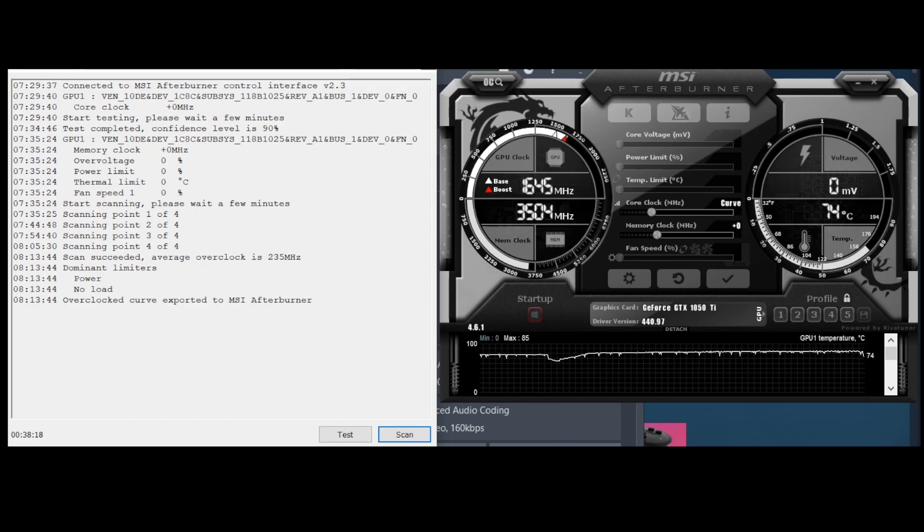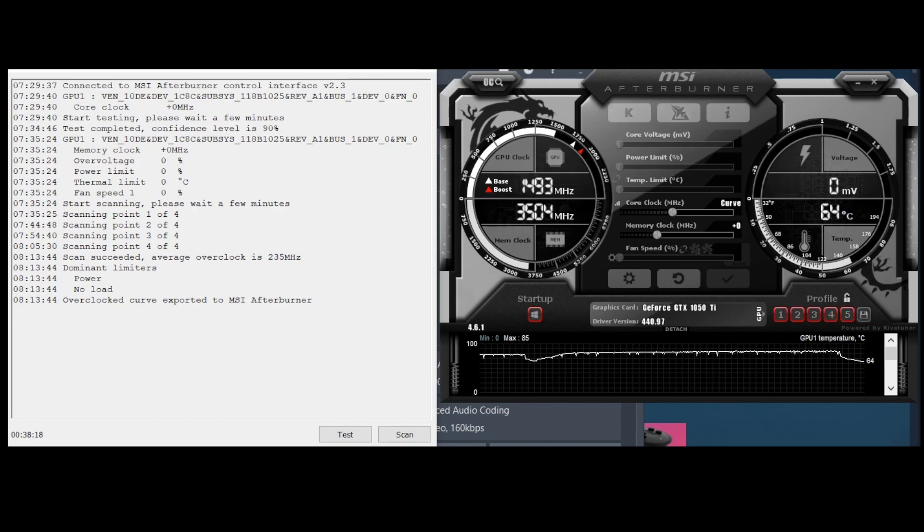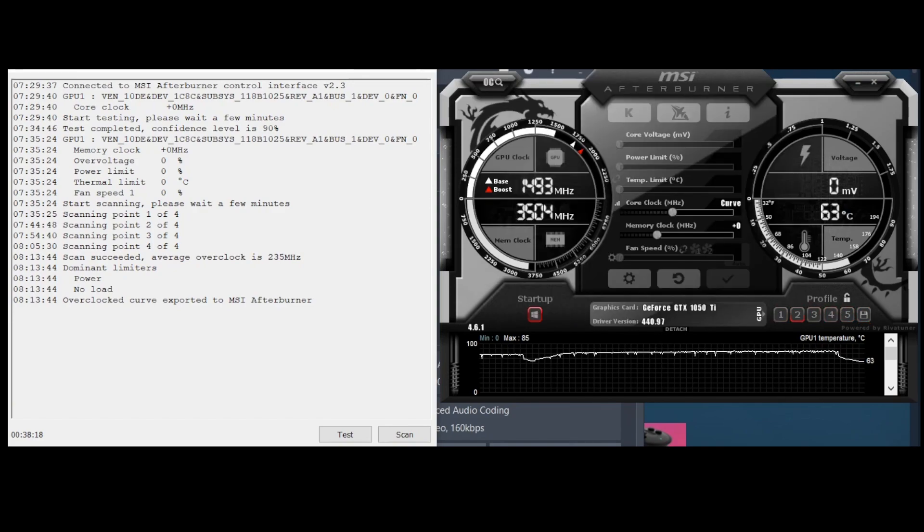After about 30 minutes or so, you will get your clock speed. On this test, it suggests that my clock speed for overclocking would be 235 MHz. This is the overclock that the software believes will work without issue. Click the gray check mark and apply the setting. Now click the unlock button on your presets if they are locked and click the save button. Your preset numbers will begin to blink. Choose one of them, then click the lock button, and that's it.